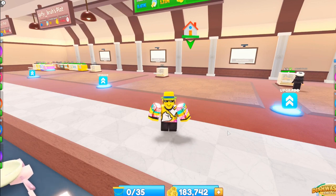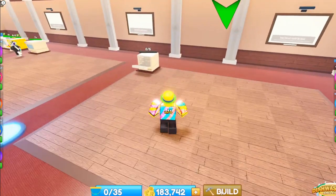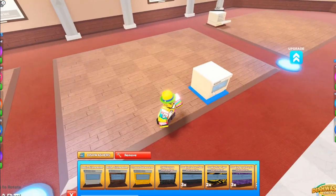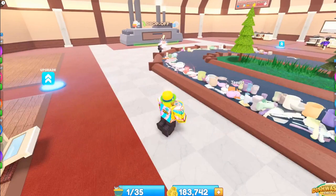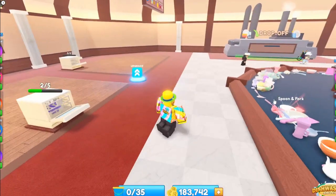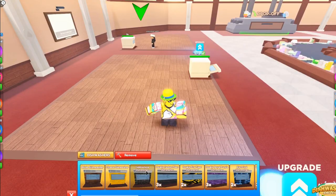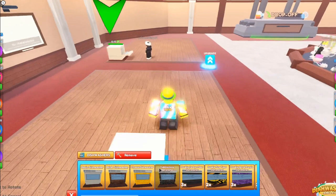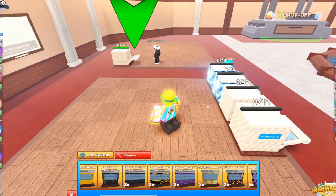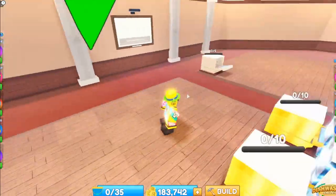Whenever you're starting off, go ahead and finish the tutorial. Once you're done with the tutorial, go into Build and remove this and put it on the edge — because whenever you collect dishes you don't have to run all the way back to put them in. Instead you can just grab them and instantly put them in and grab more. It's better to have them closer to you.